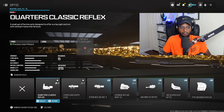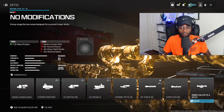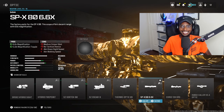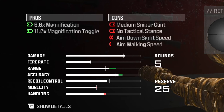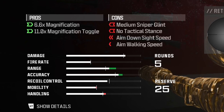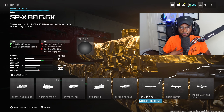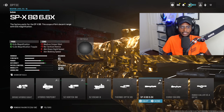We are going to run an optic on this setup, and I do recommend going all the way over to the end of the optic category and putting on the SPX 86 6X. Overall, a great optic — we're going to get that magnification zoom and a clean optic picture, as well as an animation that's going to make quick scoping, in my personal opinion, a hell of a lot easier to accomplish.